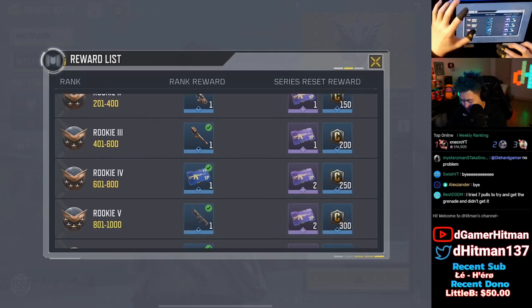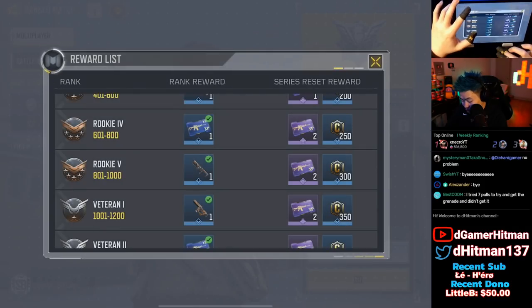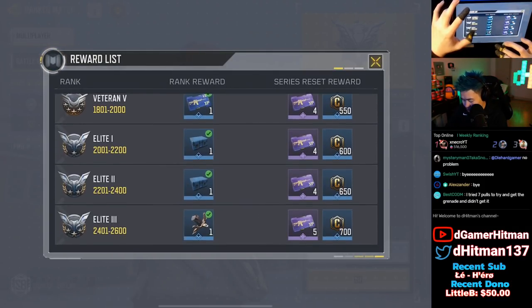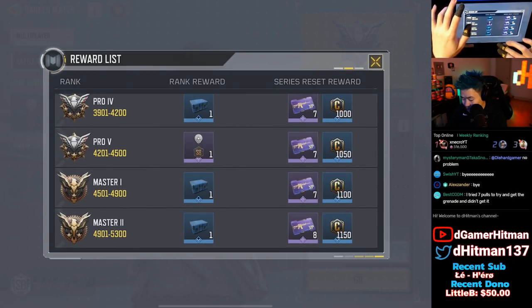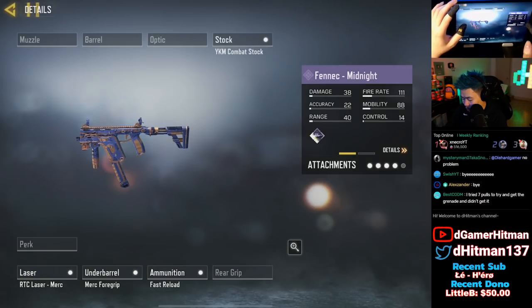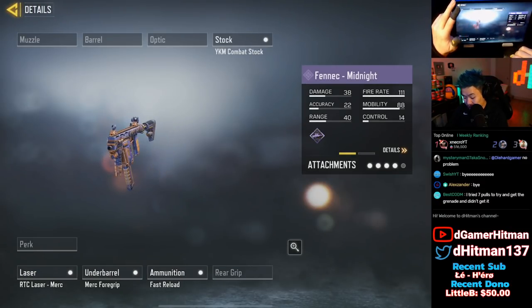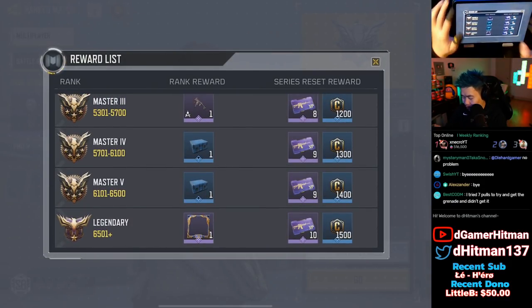We have a Razorback, we have an FHJ, we have a Chopper skin — actually a lot of good skins if you're just trying to rank up. HVK, KRM, Going Dark crate, Trophy System skin. We have an AGR skin — not bad at all. You get a Season 8 charm — I like that. We got the Fenix, which probably comes with the Akimbo Fenix — but it actually doesn't come with the akimbos. That's kind of funny — it shows akimbo but it doesn't have it. Then you got the frame.